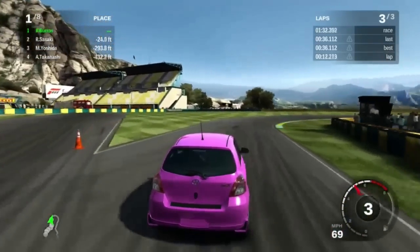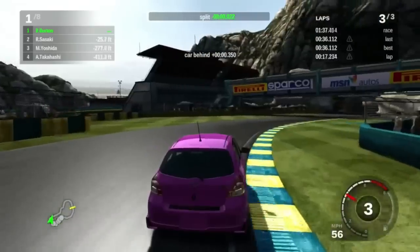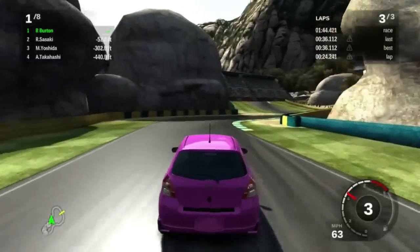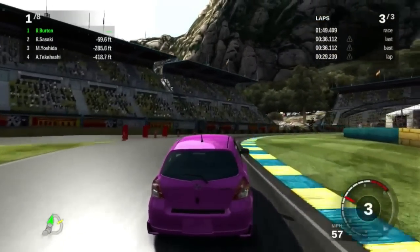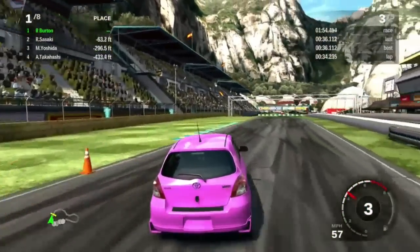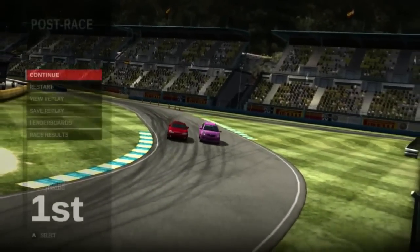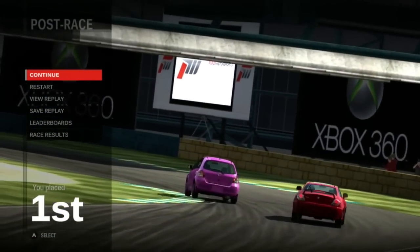Another thing to point out: they revamped the penalty system in this game. In Forza 1 and 2, they added time to your lap time if you went off track or hit something. In this game it's different — instead of adding time, it completely invalidates the lap time for leaderboard purposes. So if you go off track, hit somebody, slipstream somebody, or go as far as invalidating your lap on the last sector, your lap won't count for leaderboards.